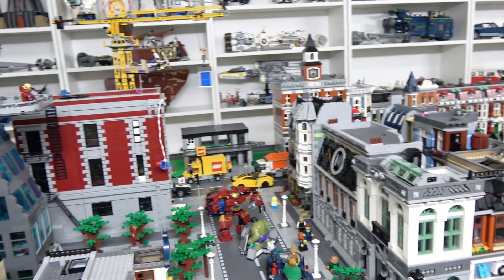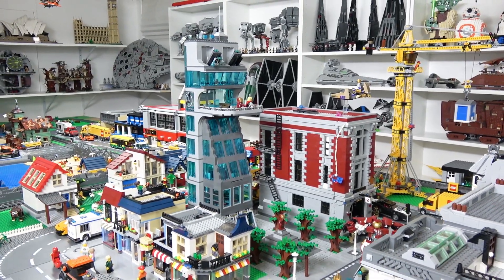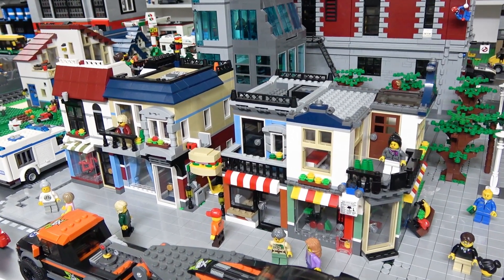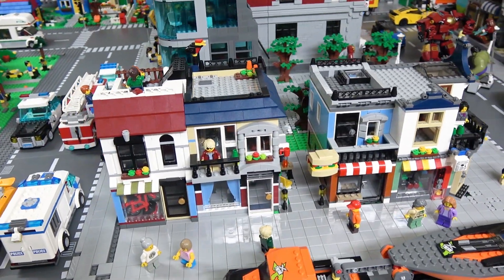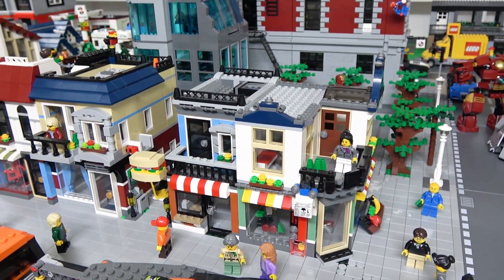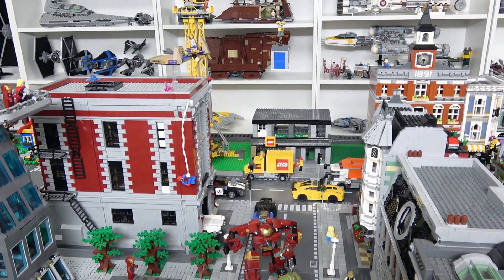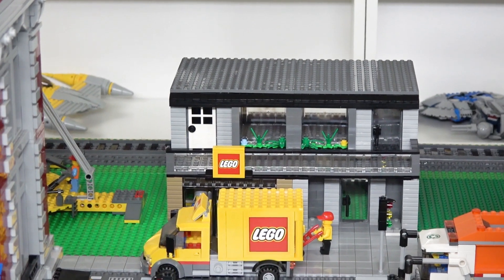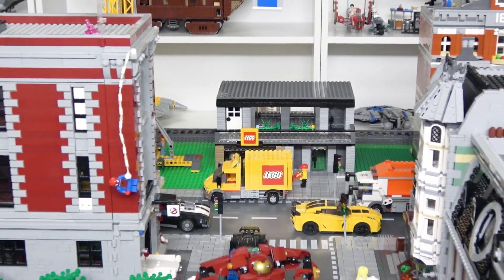Across from the Green Grocer we have the Ghostbusters HQ and beside that we have the Avengers Tower — these are mini modular buildings, but sort of my own design. I've completed them by giving them walls on all four sides and made them into mini modular buildings. You also have a bike shop, a deli, and a little grocery store. Over there by the crane I have my newest MOC that I'm working on, which is going to be a strip mall. I have one of four buildings done — this is the Lego Store as well as an apartment or condominium just right above it.